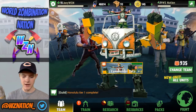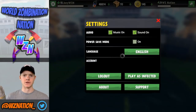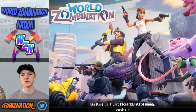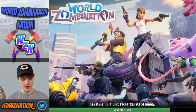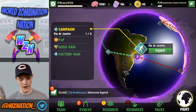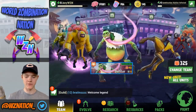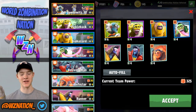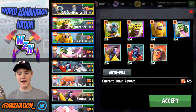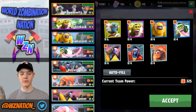Now for infected players — let me go through the infected side really quick. I'm evolving my team right now. I have a level 4 Dr. Zomboitz, a Pickleback, a Biohazard, a Defiler, a Runner, a Delivery Man, and an Infector.